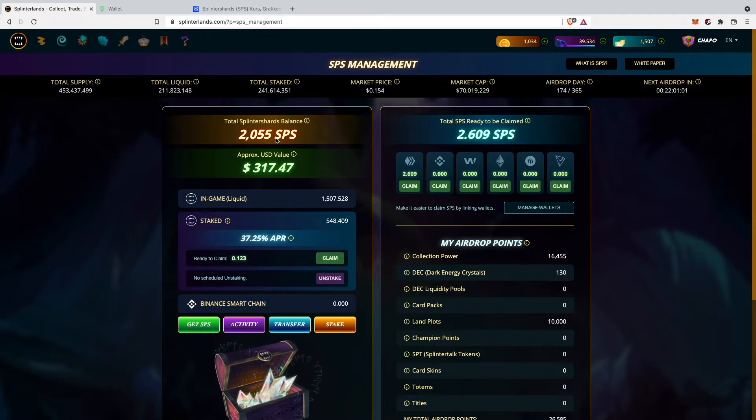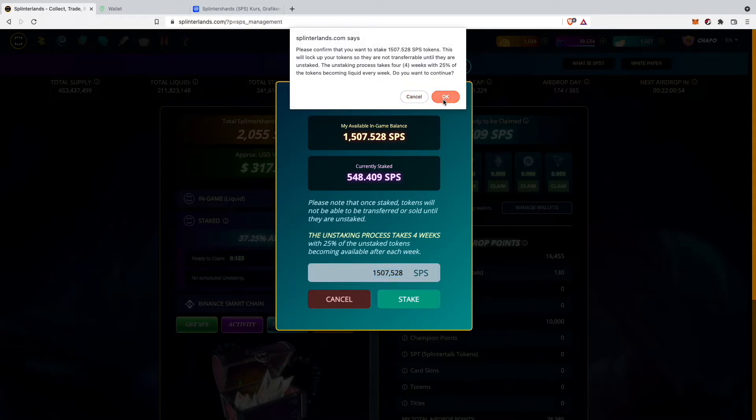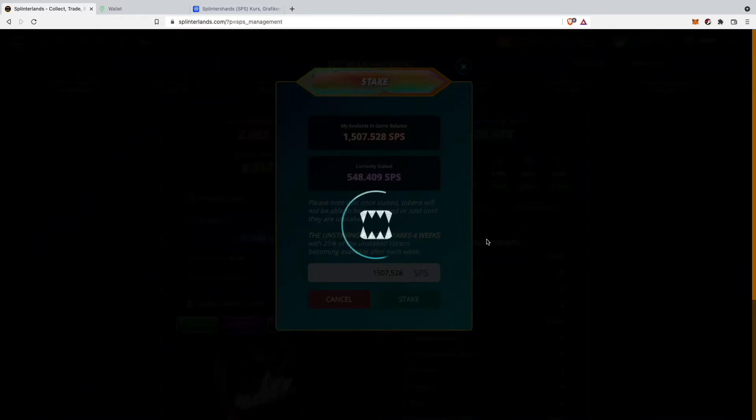Now I'm also going to stake all of my SPS tokens. All 1,507 tokens I want to have staked in the game.